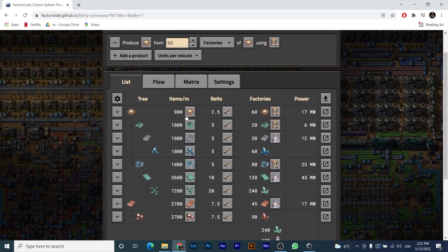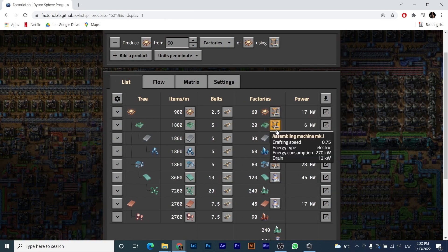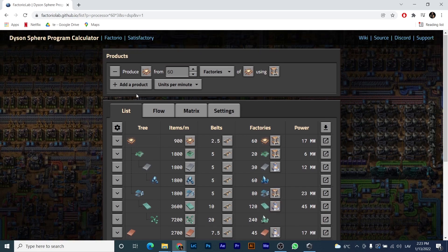Down here you can see that will produce 900 processors per minute, so you can do your calculations this way. You can choose which assembler you are using — Mach 3, Mach 2, let's go with Mach 1. And here you can see how many circuit boards you need: 20 assemblers of circuit boards to build 60. And also you need 80 micro crystalline components. Then you can go deeper — how many high purity silicon, how many smelters do you need? You need 120 smelters and you need 240 veins to be covered. You can see all the numbers for any item.